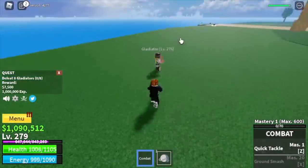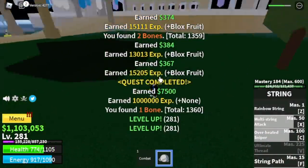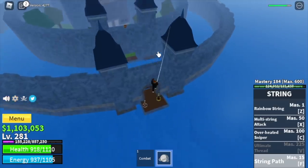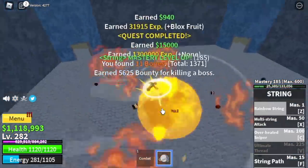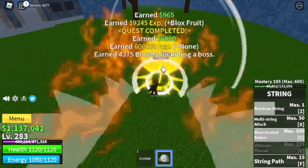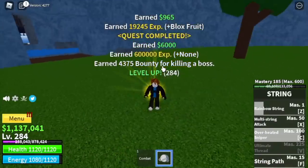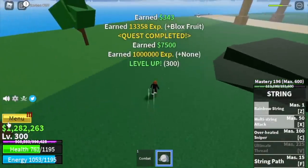After that you can start with the gladiators — just lure four, defeat them, do it twice to level up. Also, when you reach level 250, visit the prison — you can defeat all three bosses there: Swan, the Chief Warden, and the Warden. Make sure to visit every chance you get. Still, keep leveling with the gladiators until you reach level 300.